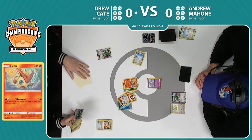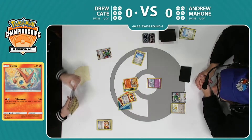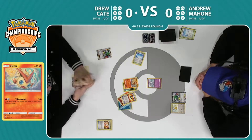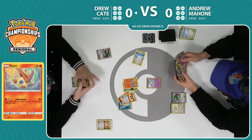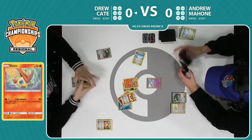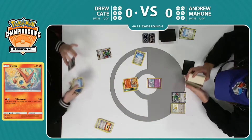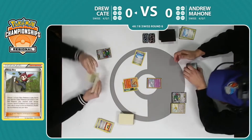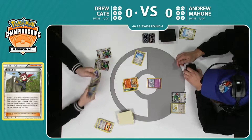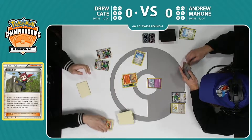Just an incredible start — it looks like Drew is going to be pretty aggressive. He Quick Balls for Dedenne, has the Shaman in hand, gets another one off of this Ultra Ball. This is very reminiscent of the old Mega Rayquaza decks. Drew's start has just been so aggressive. He found another Battle Compressor and it looks like another Shaman EX too, so he'll be able to get exactly the amount of energies he wants in the discard pile if not more, if he wants to get multiple Ho-Ohs out.